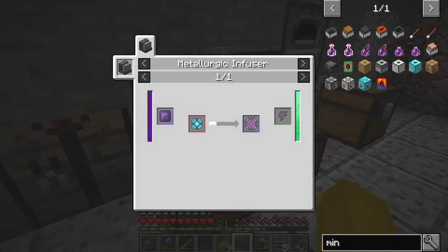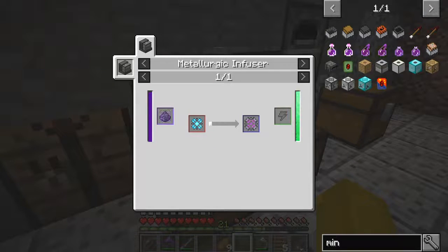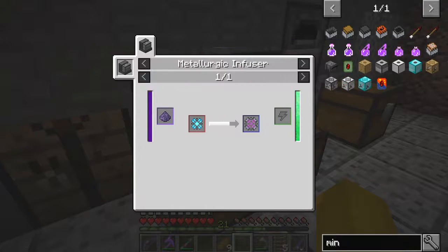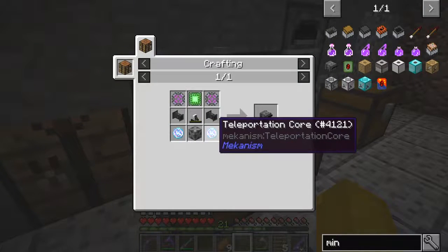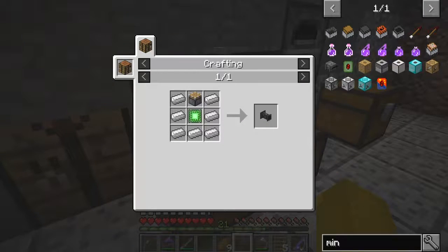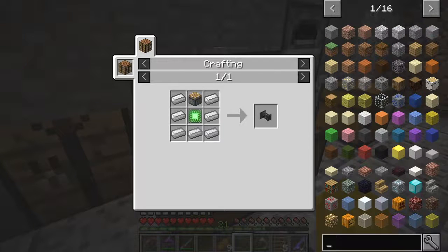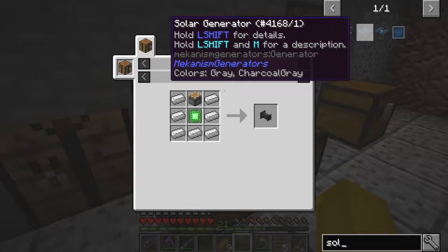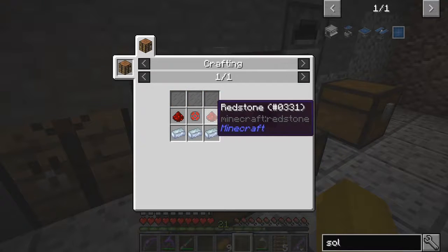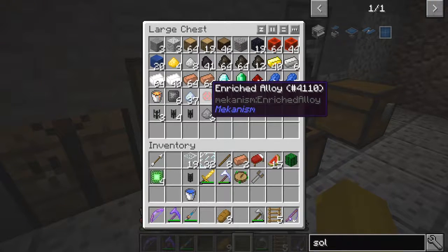So there's a bit of work to produce this. Doesn't look like I'm going to be able to do all of this today. Iron ingots, basic control circuits — but we also need to power this. So I'm going to do the power bit first. What we're going to do is make some solar panels.